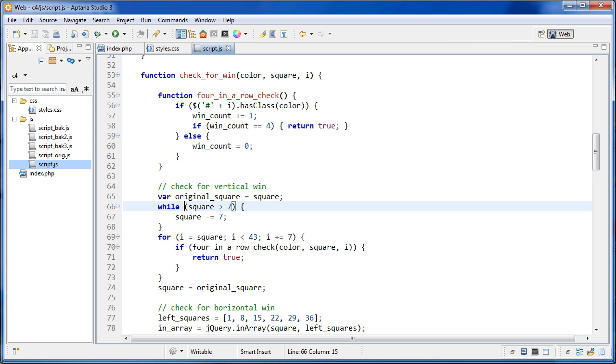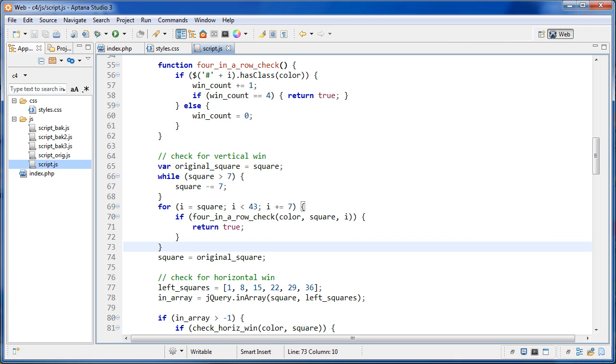We keep subtracting 7 until we get down to the top row. For example, if the square is 8, after one more subtraction it goes to 1 which is the top row. So for the highest square, 42, we bring it down to 7. Then for i set to 7, while i is less than 43, i equals i plus 7 — it goes through all squares 7, 14, 21, 28 and runs the four-in-a-row function.